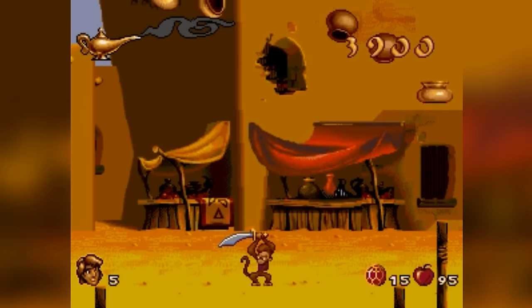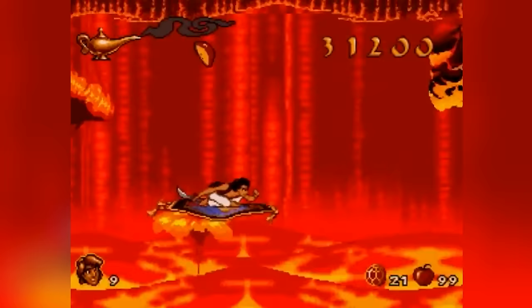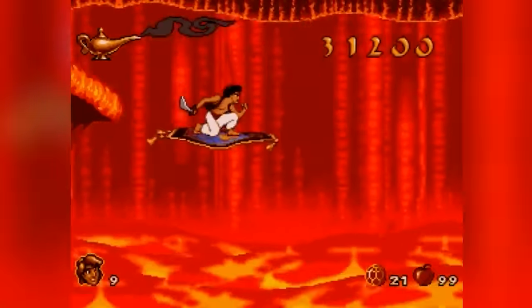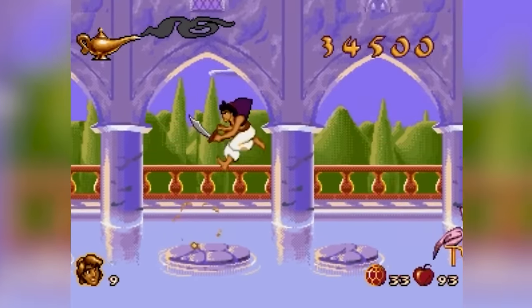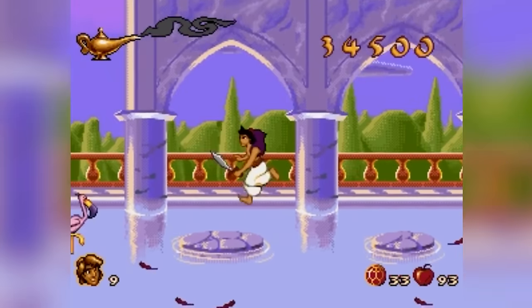Graphically, this game is a visual feast. Why? Because Disney animators themselves worked on it. The characters look like they leap straight out of the movie, with fluid animations that were groundbreaking for their time. The vibrant colours and detailed backgrounds make each level a piece of art — it's like playing through the movie. And for a 90s game, that's seriously impressive. All in all, a magic carpet ride of nostalgia: stunning visuals and timeless gameplay that still holds up today.